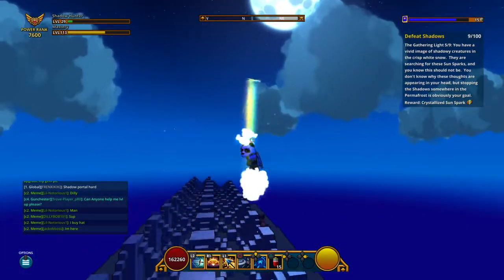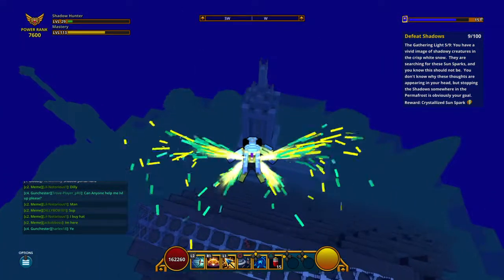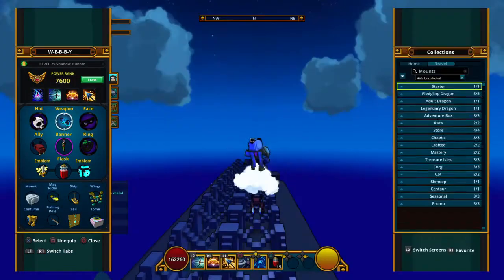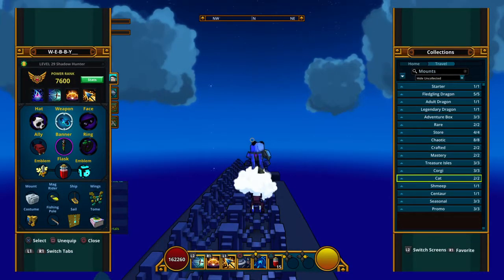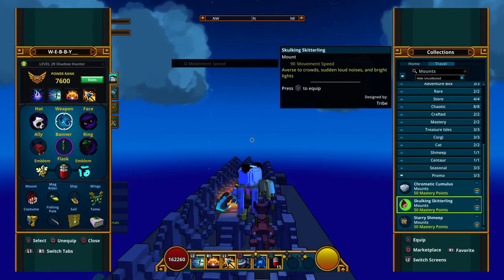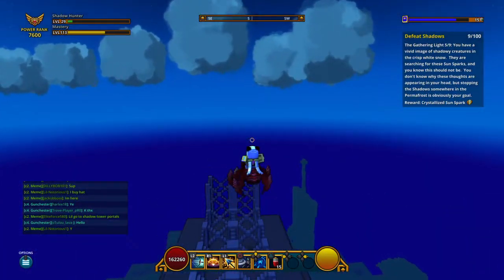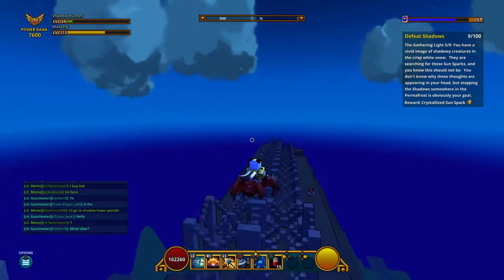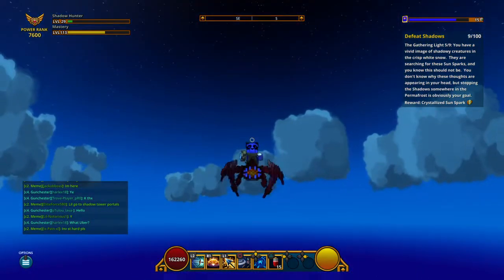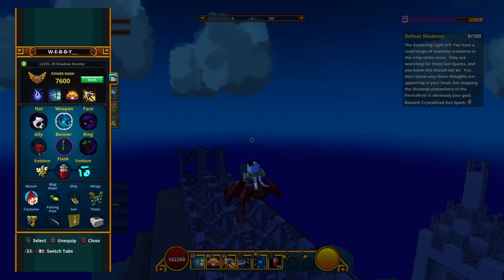Chromatic Columbus - the promo cloud. No it does not fly, it would make sense for it to fly but it doesn't for some weird reason. Right, we're just seeing the menu. Skulkering Skittling - again this is a promo. This is a weird noise. It's weird, this mount - it's like a crab.